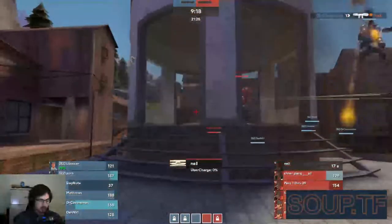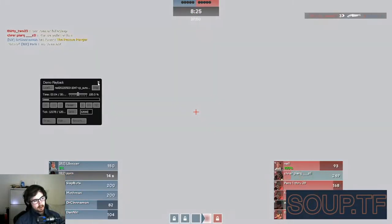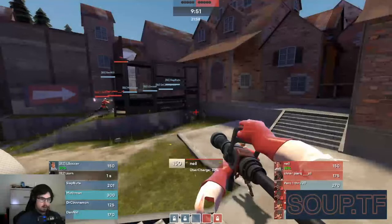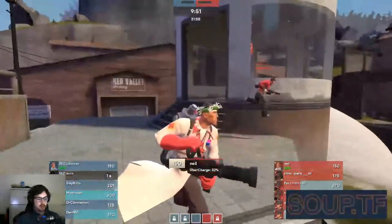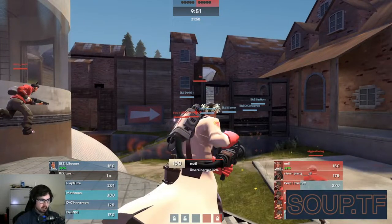We'll talk about positioning next. This is actually probably both positioning and camera positioning. Generally, the hardest part about playing medic is understanding the things that threaten you in any given situation. If you're walking through chokes and going around corners, you have to be worried about a demo trap or a soldier bombing high. In this situation where you're defending — you're on second, they're on mid — you should know that their only recourse here is to send a soldier sack. So that should ideally be the only kind of thing that you care about.